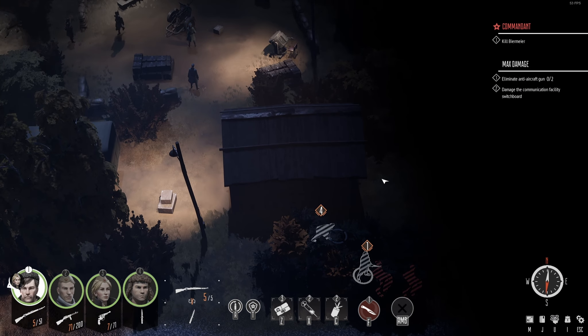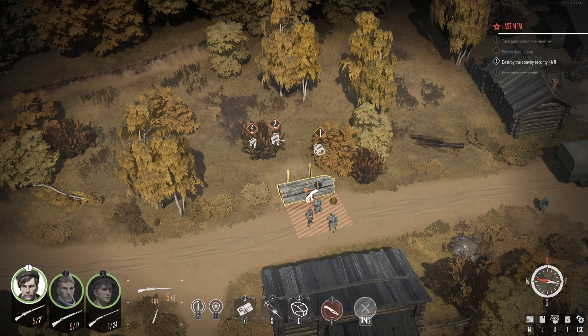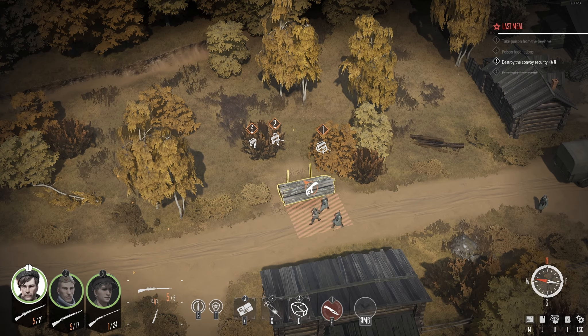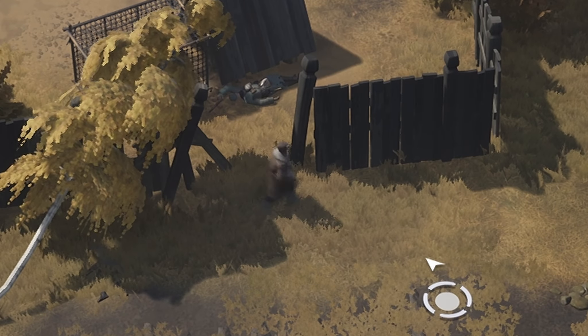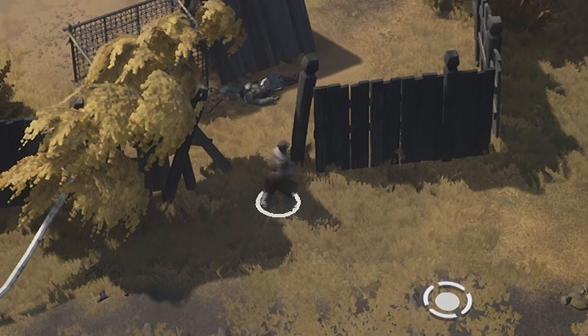There are nice touches like being able to turn off lights to reduce sight range. The game lets you know when bodies and characters are fully hidden in bushes. You can hide bodies in lockers or dumpsters. It tries to spice up the stealth with environmental kills — releasing brakes on a truck, letting logs roll, throwing stones, leaving suspicious bottles out in the open, laying mines or trip wires.